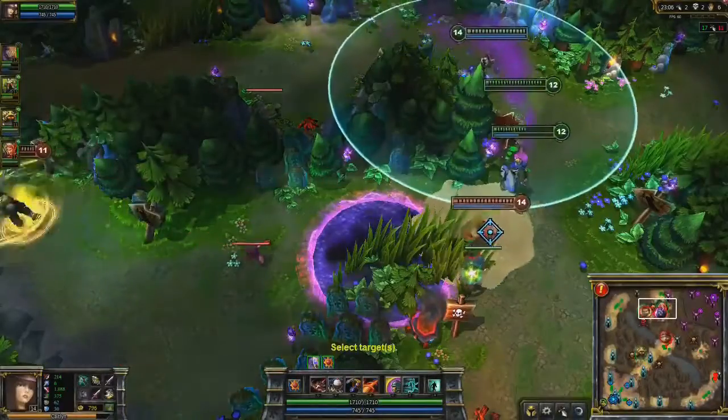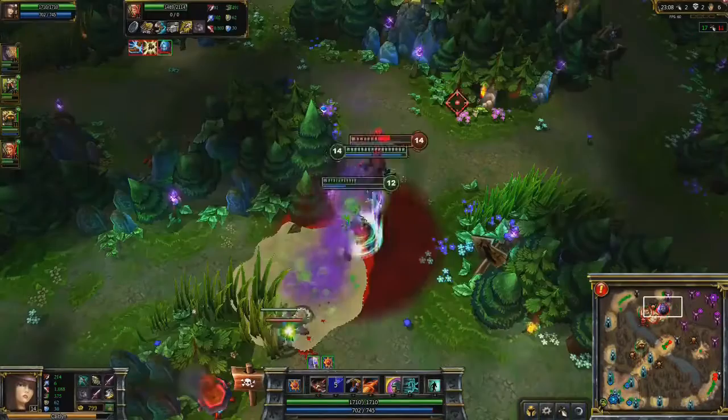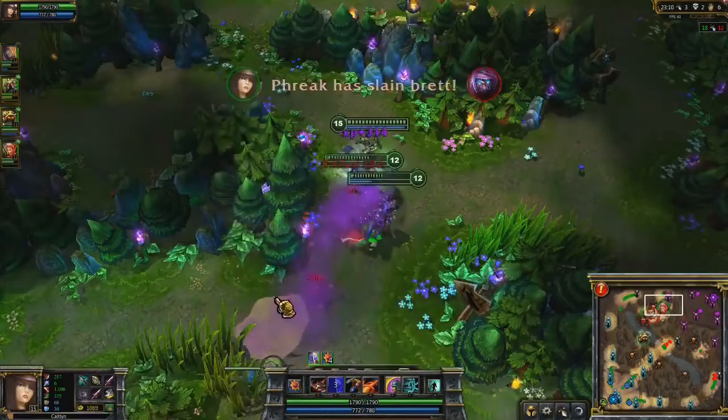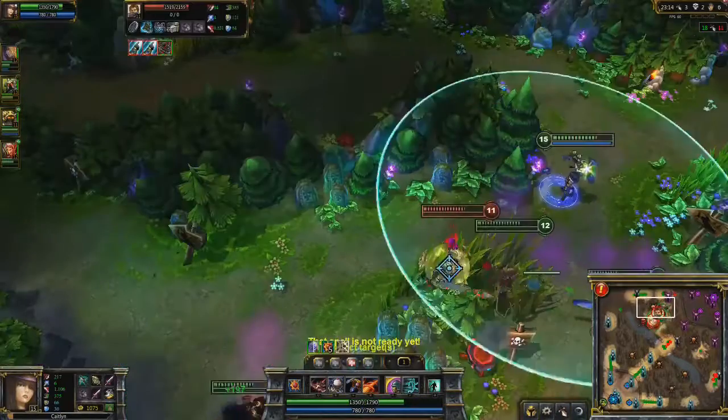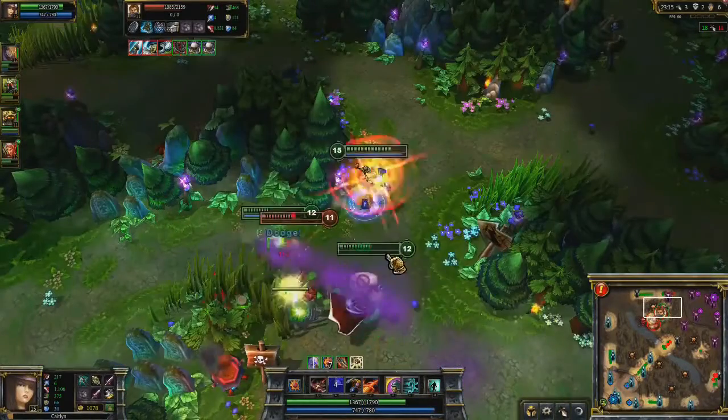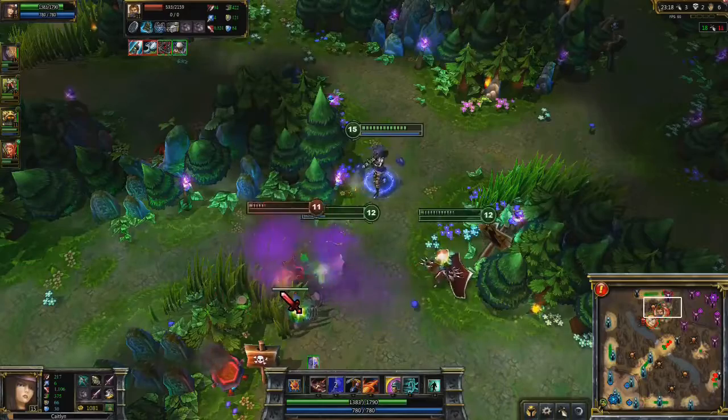In teamfights, you want to constantly cast Yordle Snap Trap. While I initially miss the trap against both Malzahar and Garen, they both end up triggering later in the battle against Garen, giving us the kill. You especially want to place them in the brush to make them harder to dodge.